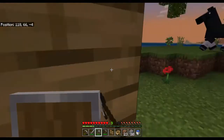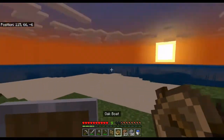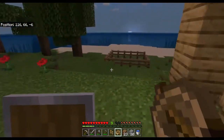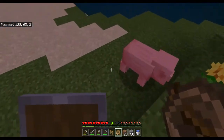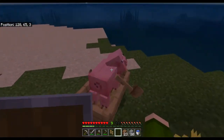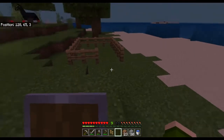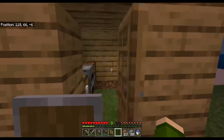A boat can be used for a lot of different things — namely boating around in the ocean — but it can also be used for transporting mobs, because if you place a boat down and a mob walks into it, just like that, it'll get trapped and stuck. Then we can transport it into our little corral by right-clicking to get into the boat and rowing it over there.